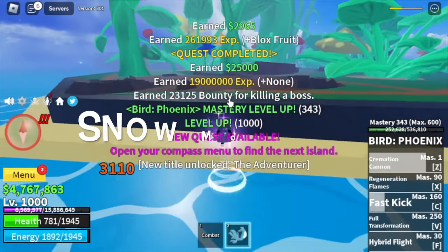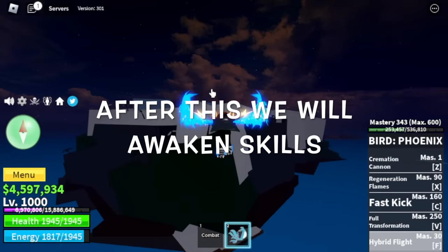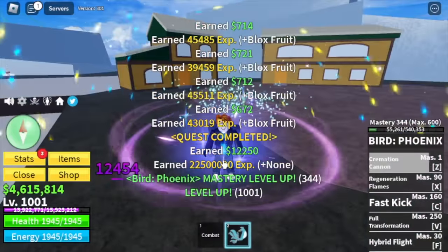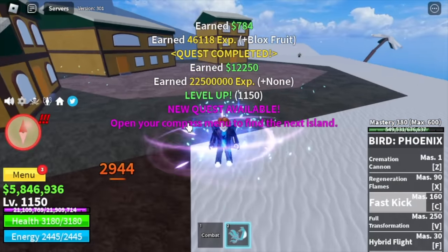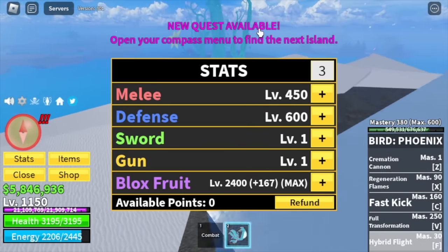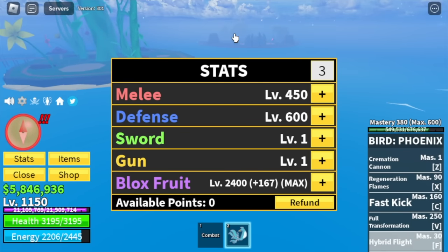At level 1000, next up, the snow mountains. After this, we will awaken some of the skills — so better watch out for that. Target here is the snow troopers. We're just gonna grind here 150 levels, which means we're gonna skip lots of mobs again. Here are our stats at that level: 450 melee, defense 600, blood fruits max. We've already maxed our black fruits.